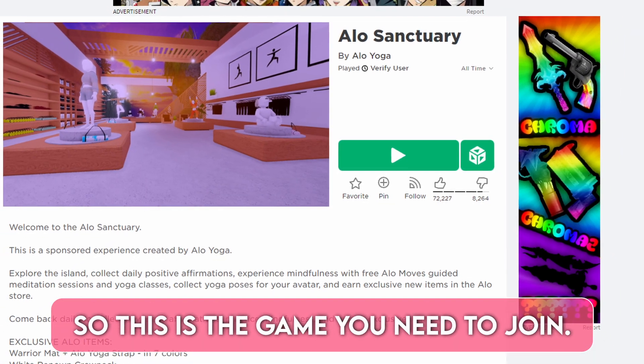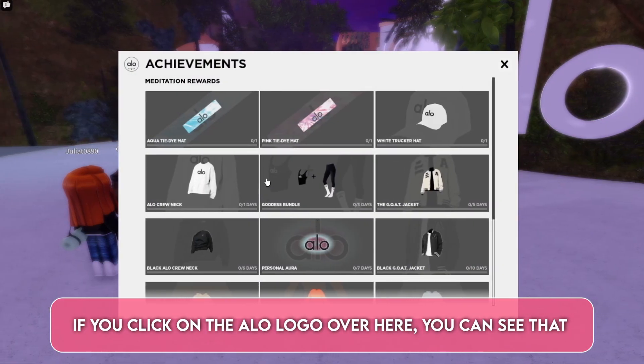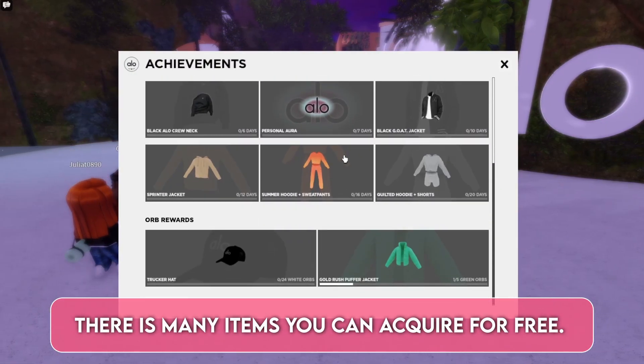So this is the game you need to join. If you click on the aloe logo over here, you can see that there are many items you can acquire for free.